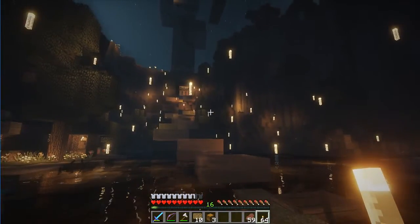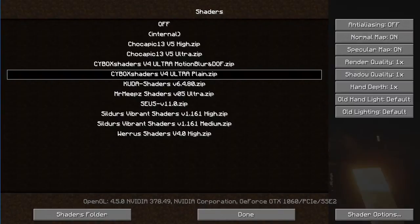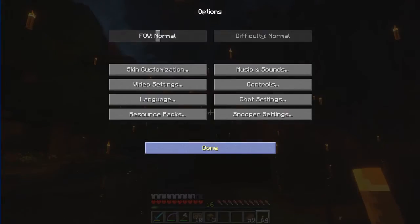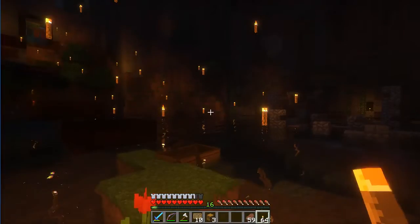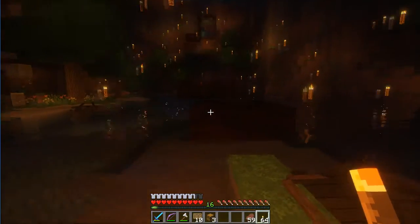I'll swap shaders so you can see the difference. Right now I'm using the Cybox Shaders Ultra; I'm going to switch over to regular SUS shaders. And it gives it more of a warm glow — kind of an orange texture for the lights. Just look at that reflection off the water — it's just beautiful.